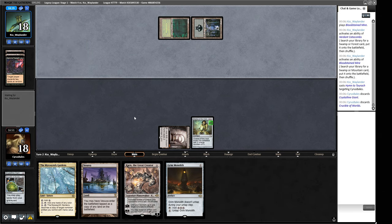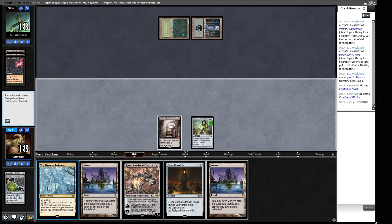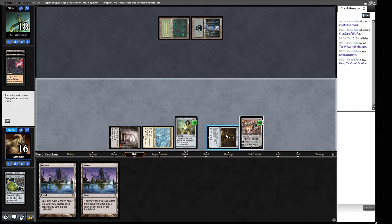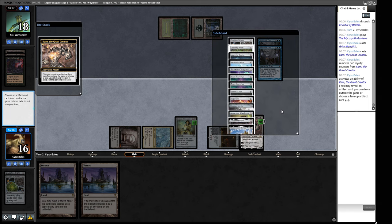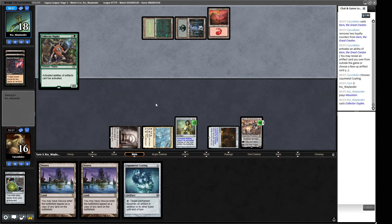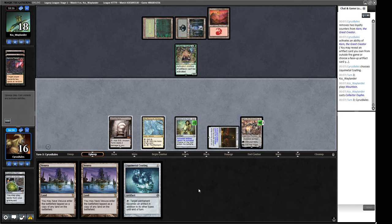Hmm, Thrun, Tarok — let's see what we lose. Well, that's decided for us. We play Grim Monolith into Karn — they can't Lightning Bolt Karn so it'll be tricky to remove. We go get Liquimetal Coating so next turn we can start stripping away our opponent's permanents. Collector Ouphe from our opponent — we have ways to blow that up if we draw a land.